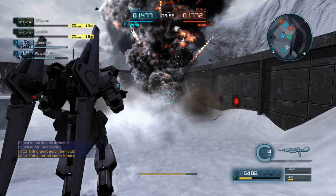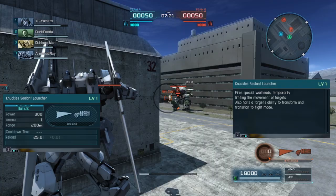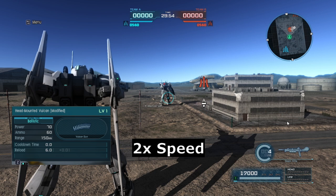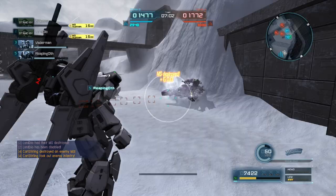Hyakushiki's non-primary weapons are not that great. First is the Knuckle Sealant Launcher that can stun units that are staying still, which also limits their mobility and prevents them from transforming into flight mode. The Vulcan is rather underwhelming, since it takes 50 out of 60 rounds to stun an opponent. Still, it's pretty useful for finishing off dying enemies when your other weapons are in cooldown.